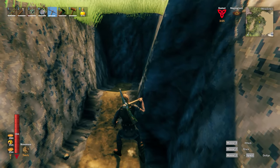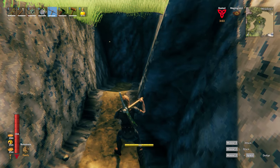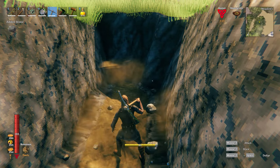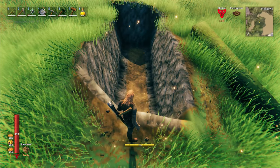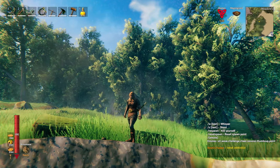My character is facing forward, and my cursor is at the point where I want my pickaxe to dig. And there you have it — a straight line trench. Happy gaming!